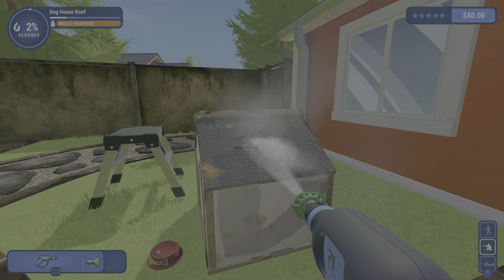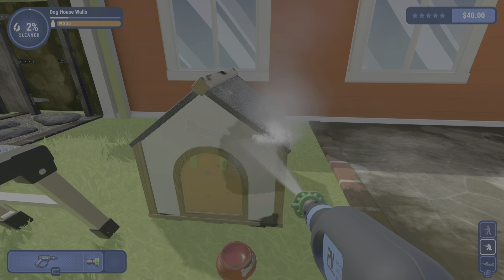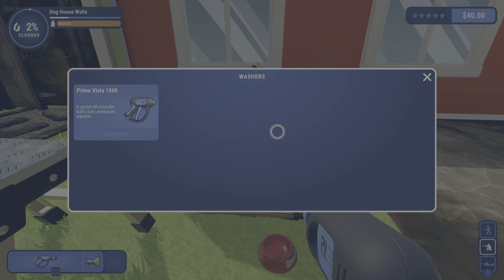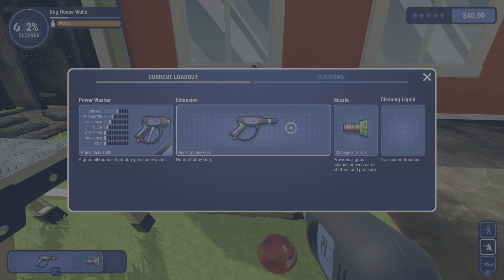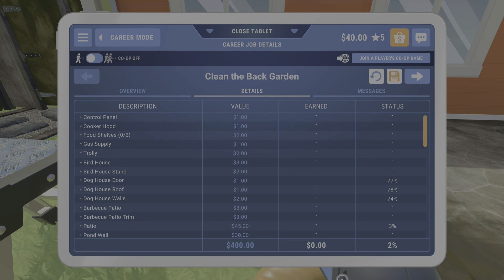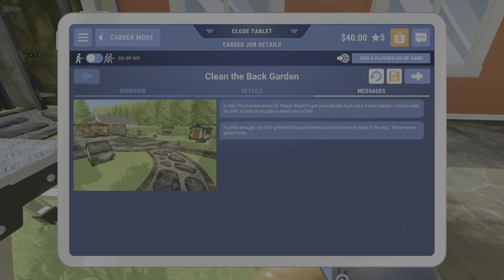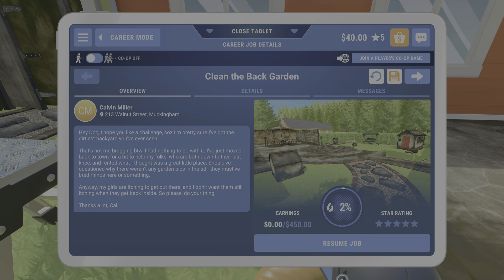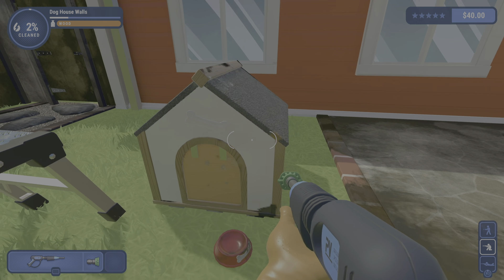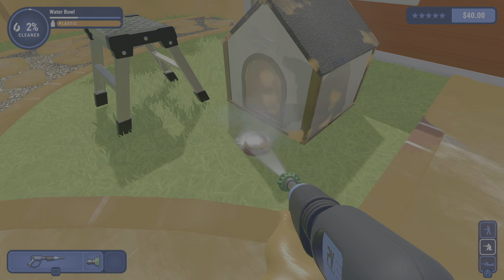I don't know if I can ever see my character outside of the time lapse. How do I equip the cleaning liquid? My washer — did I do something wrong? Maybe I was supposed to equip the stuff before I came in.